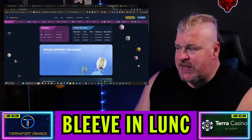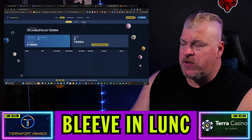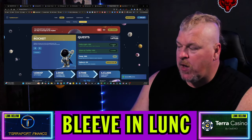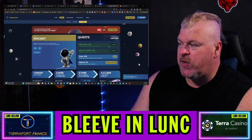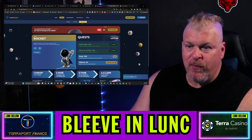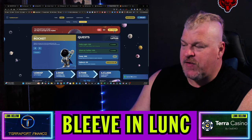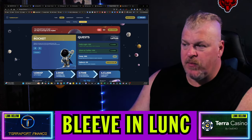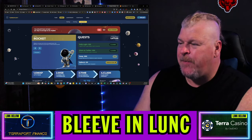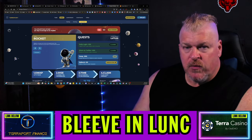Terraport.finance is the place to be. Let's go to the launch pad — we're looking at Rocket tokens. I'm going to claim those Rocket tokens for today. We now have 650 of the 1,500, and we're holding about 5,000 TERRA tokens. I think we're in good shape overall.